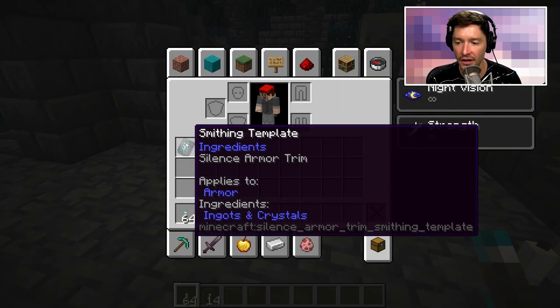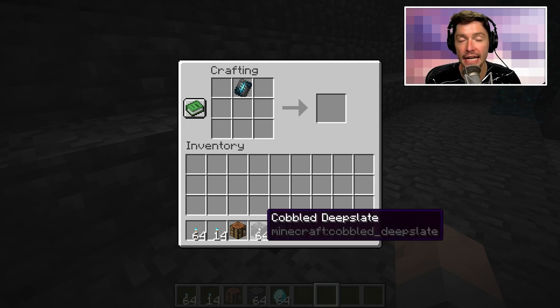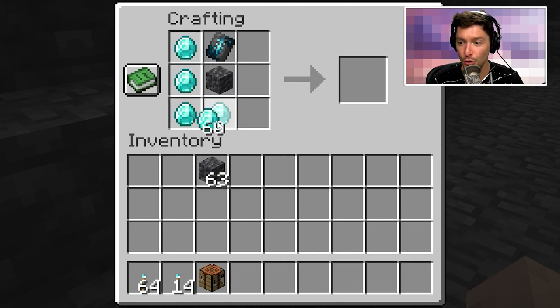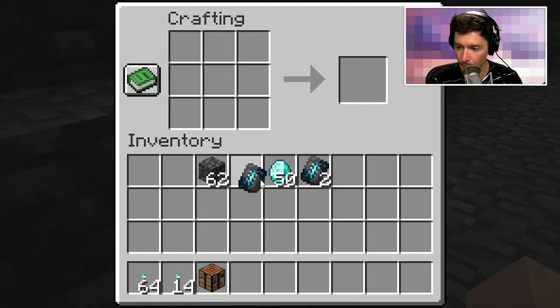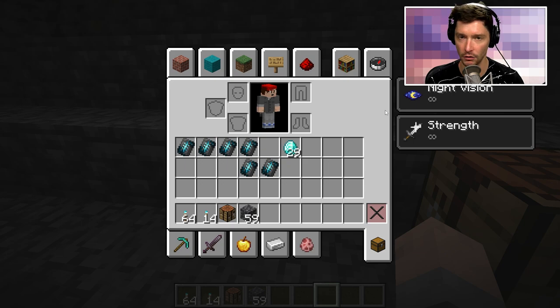We finally have the silence armor trim! I'm not sure exactly how many chests it took, but it was a few. Now that we have it, you can duplicate armor trims so this rare item actually becomes useful. To duplicate an armor trim you need the original armor trim plus a matching block — each armor trim requires a different block. For the silence armor trim, the matching block is cobbled deepslate. Then you surround that with diamonds — seven diamonds, the same amount needed to make a pair of pants — and you get a duplicate. You can repeat that to get multiple duplicates.